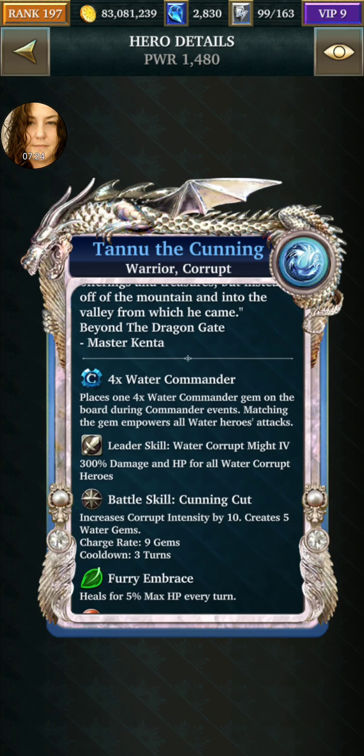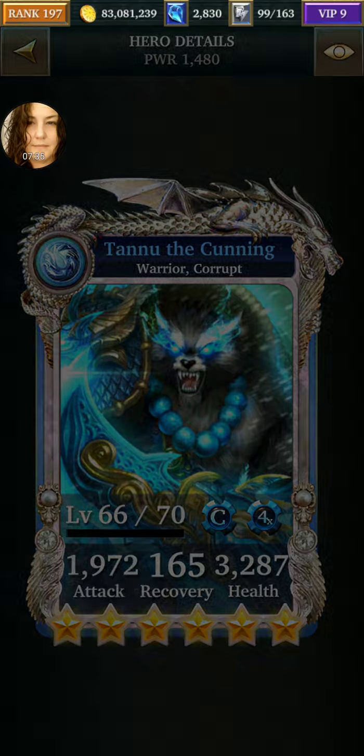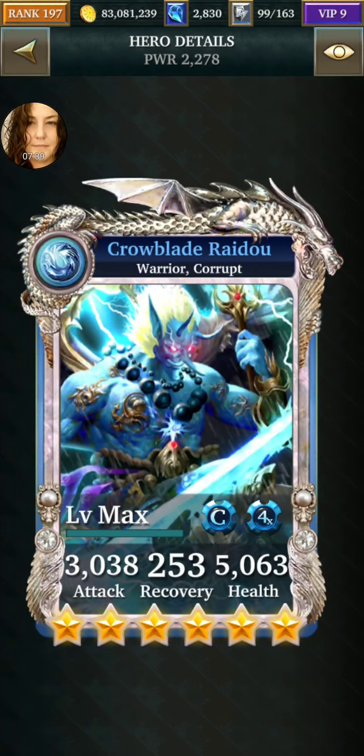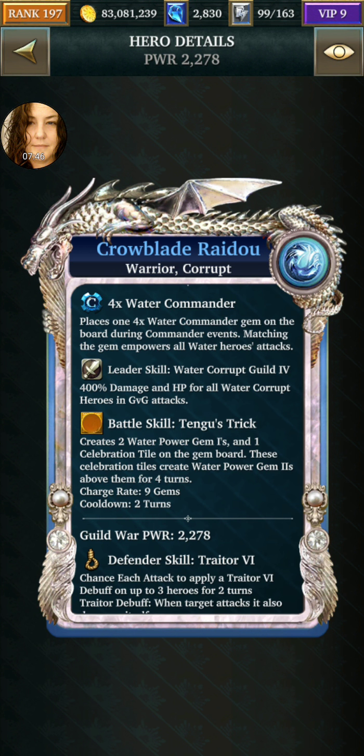Also, you have Tanu, who's a healer, and he puts gems down. He's a corrupt. You have the relic for him — it's just at level one, so I'd power it up if you're going to use him. And then you have another corrupt that goes with him: Crowblade. He puts down these power gems and the celebration tiles — two power gems. Also, don't make them your leaders. See how it says 400 in GVG? He goes to the left or the right. They create power gem 2s above them for four turns. So you're getting more power gems every two turns. That's nice.